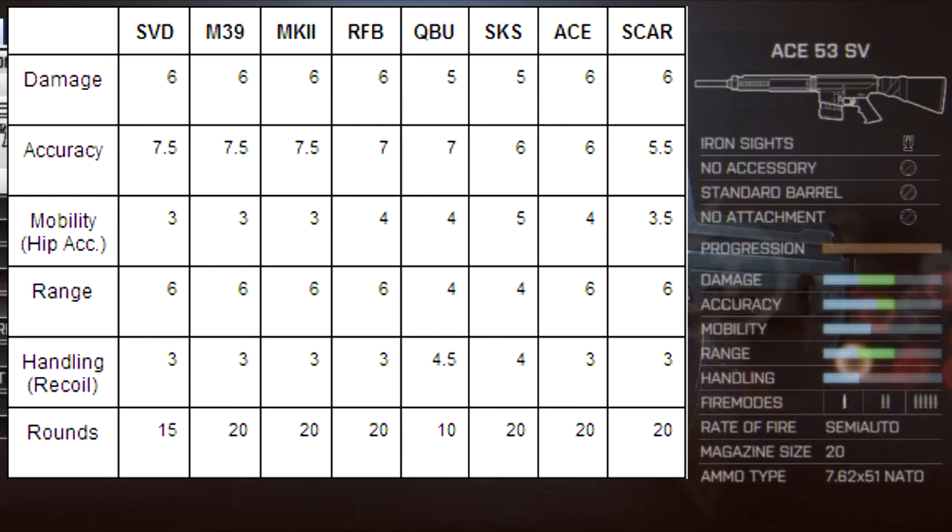Next up is the ACE 53 SV, where SV stands for Sniper Variant, as well as the SCAR H Sniper Variant — basically modified versions of the base guns. The ACE 53 SV has good damage, decent accuracy, middle-of-the-road mobility or hip fire, good range, and the same recoil as most others besides the QBU and SKS, with 20 rounds. It's hard to judge how this weapon performs without knowing its rate of fire and reload times, but looking at the stats alone it looks worse than the traditional rifles — you have to test it out in game.